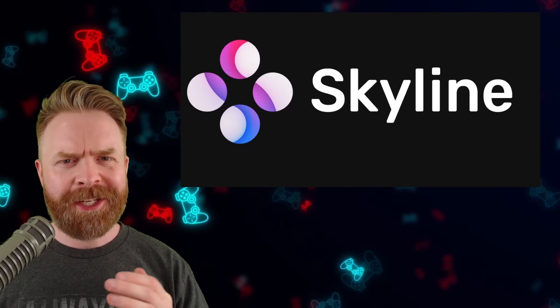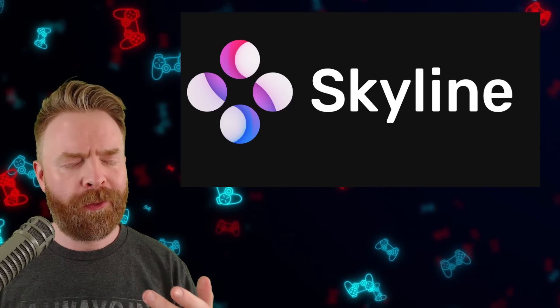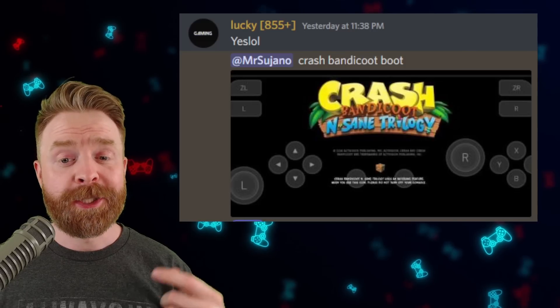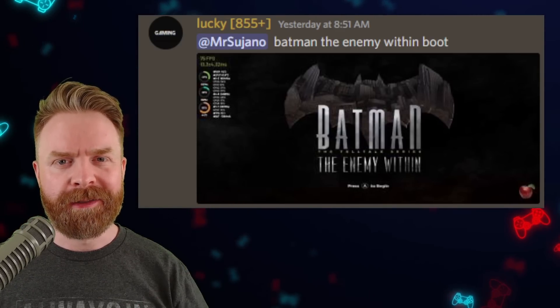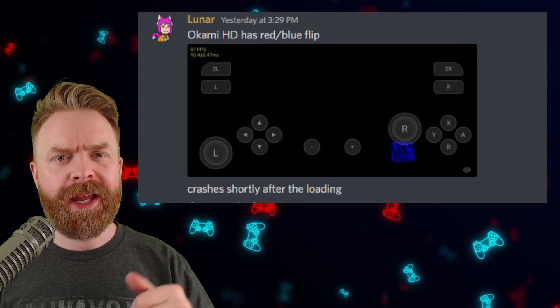Next up, we're talking about Nintendo Switch emulation on Android with Skyline — because why wouldn't we be? There are even more games now booting. Crash Bandicoot is now booting. Kill la Kill is booting and also in-game and playable. Batman the Enemy Within is booting. Darksiders 2 is kind of booting, and so is Okami HD.